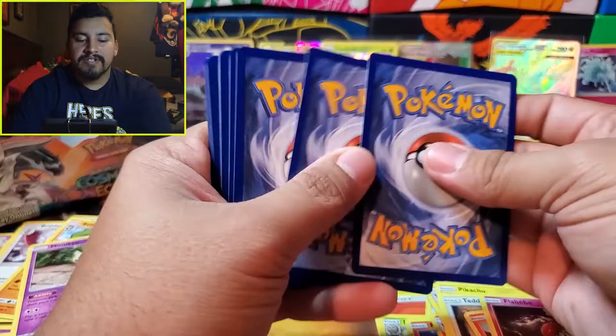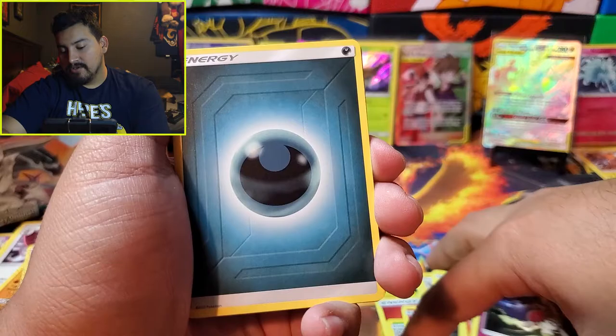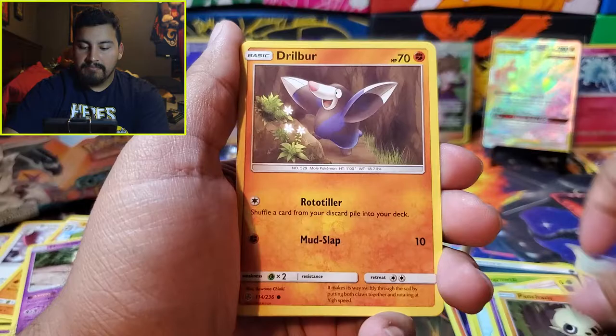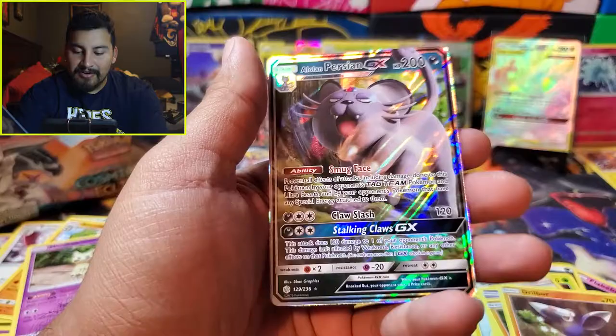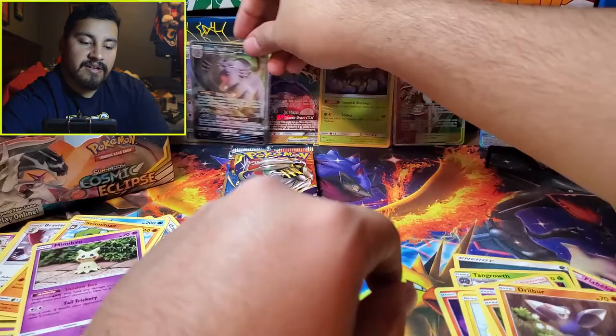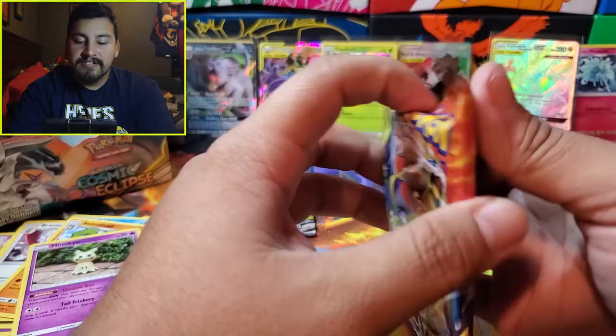White code card. Maybe we'll pull the baby Guzzlord. Kangaskhan, Lillie's Full Force, Slugma, Chinchou, Cosmoem, Pancham, Droobird versus Weavile — nice rare! And we have an Alolan Persian GX. I think I've pulled this one already — might be my third Persian GX. It's the base version so as long as it's not a full art or hyper rare taking away from other pulls, that's fine.